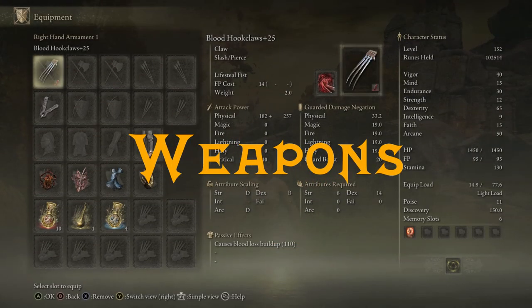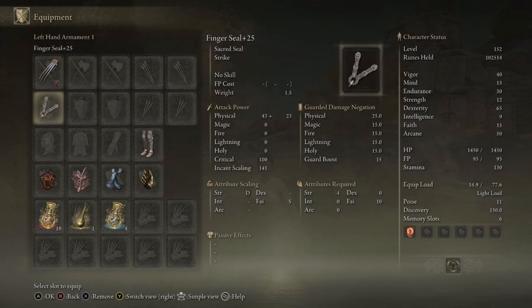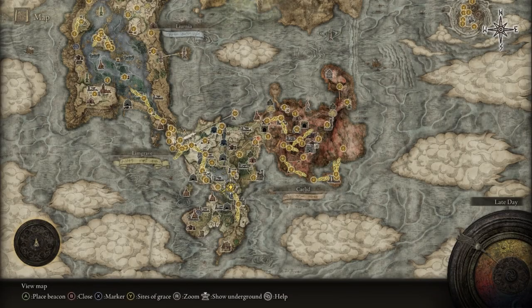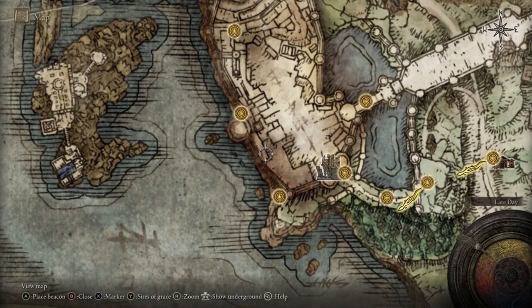For weapons, we'll be using the Hook Claws at plus 25 with Blood affinity, because the Ash of War is an Arcane Ash of War — Lifesteal Fist. Unfortunately we can't put Blood Blade on these, which would have been amazing. We also use a Finger Seal leveled to plus 25 for the buff incantation. The Finger Seal is easy to get: buy it from the Twin Maiden Husks at Roundtable Hold right at the start. The Hook Claws are found in Stormveil Castle — after you defeat Godrick, take the Stormveil Cliffside grace.